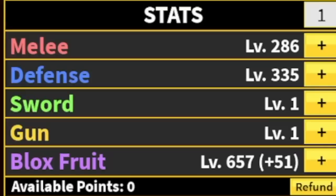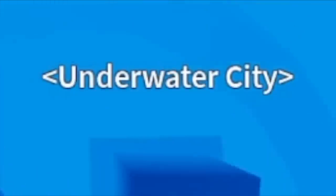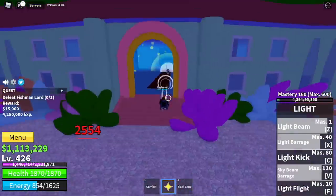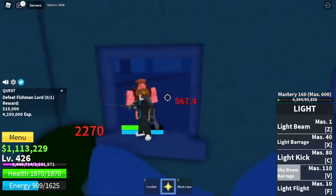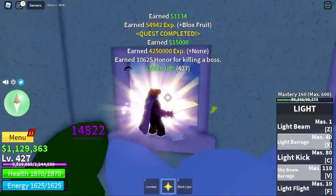Stats check: Melee 286, Defense 335, Blox Fruits 657. Next island is the Underwater City, and our enemy is the Fishman Lord. This is how you defeat him: floor him using your skills, look for a window of opportunity and use your left clicks or your skills. You can use your Observation Haki to dodge some of his attacks.